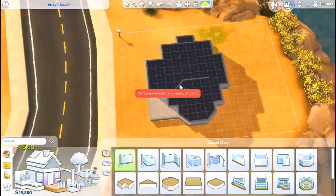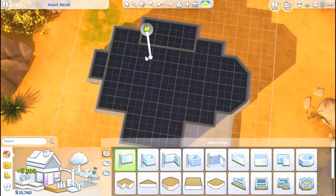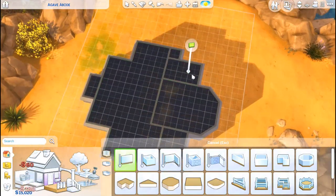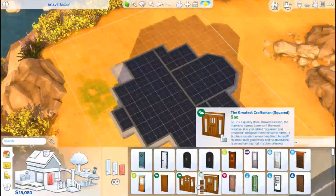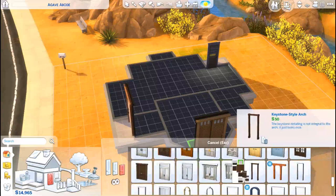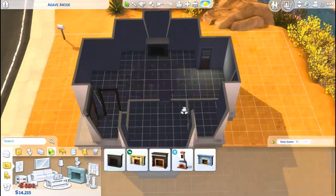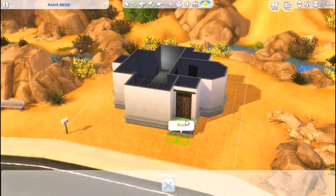If you're new to the channel, this budget and restricted packs series I'm doing right now I actually started way back in October/November of 2018. I built five lots in Willow Creek in the more affordable area — the bottom right corner — all on different budgets and restricted packs. I only used maybe two or three different packs across all the builds, plus base game, which I don't really count since you can't do anything without it.